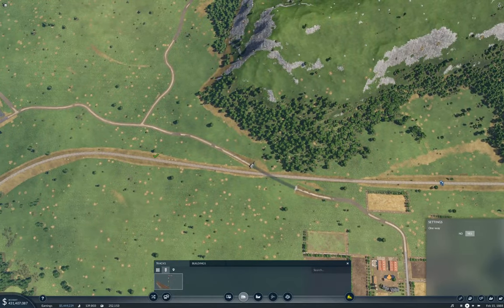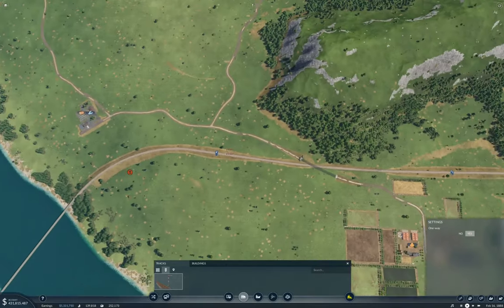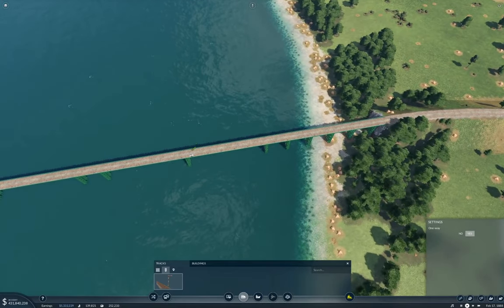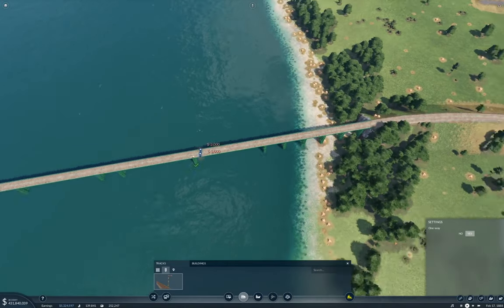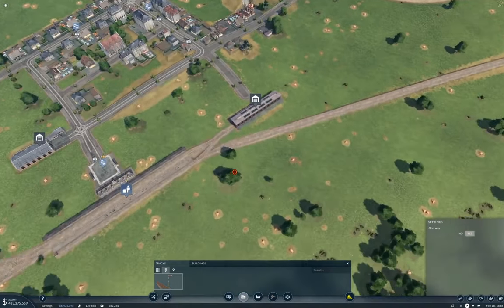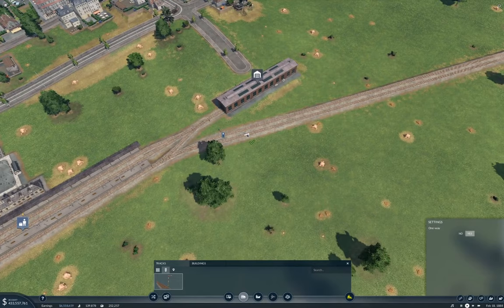And then we can see just what it looks like. I think that'll be enough for this particular part. And then the next part we'll be working on the remainder of the towns on the map, because I really do want to get absolutely everything linked together, passenger wise.